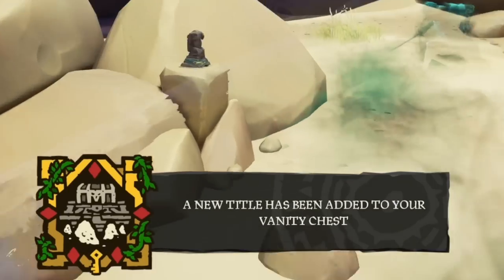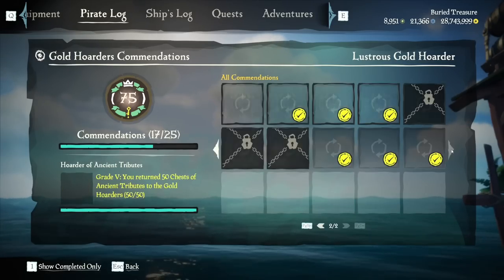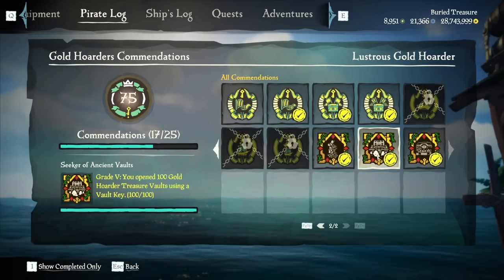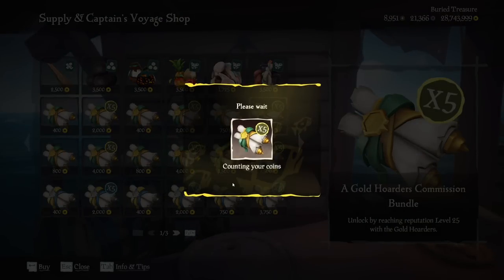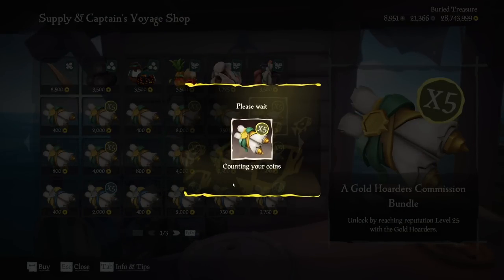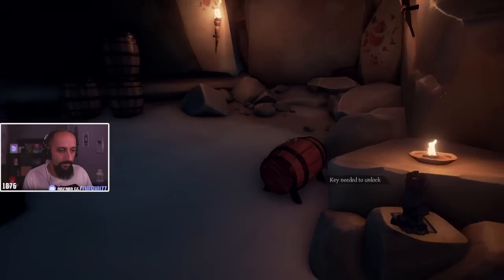However, I'll show you how you can finish these sooner than you think. This commendation, Seeker of Ancient Volts, sits under the Gold Order tab and is the requirement to get them. Using a specific Captain Voyage can significantly increase how fast we get these.